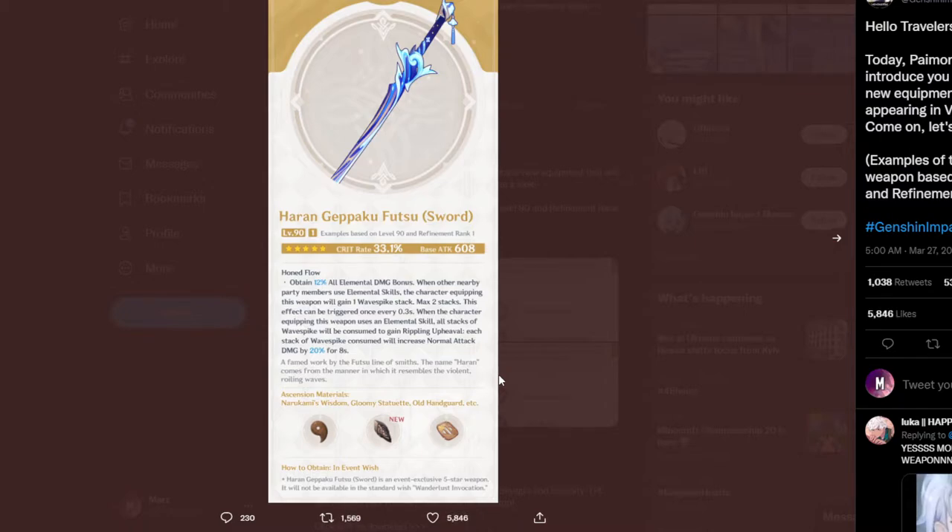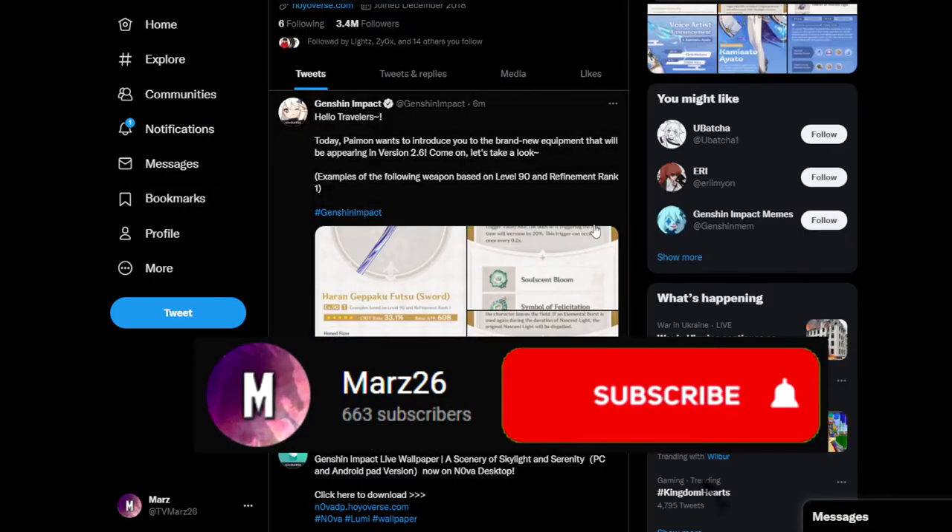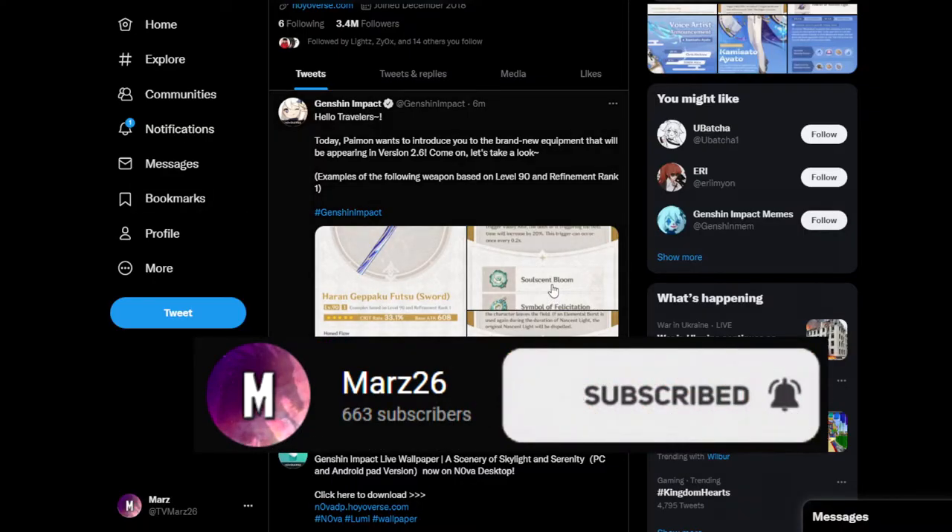I don't think I would recommend this for a character like Ayaka, but for Aito this will obviously be his best in slot weapon. We can also see three of the materials you're going to need for this weapon, and visually it looks absolutely fantastic. I cannot wait to try to summon for this weapon — it is going to be one of the best weapons for Aito.